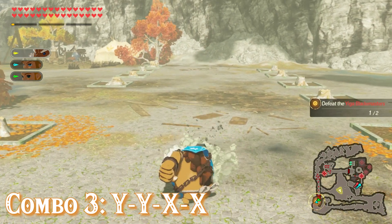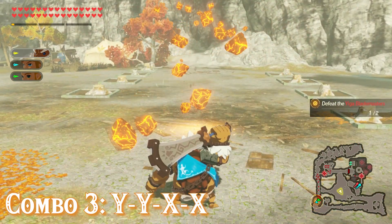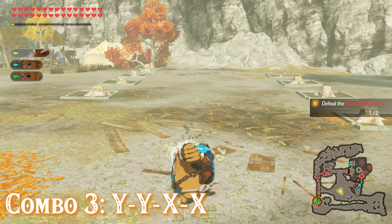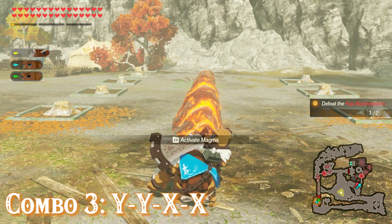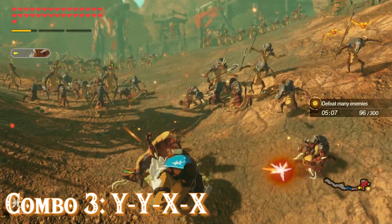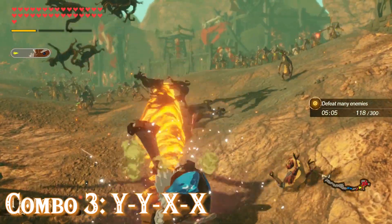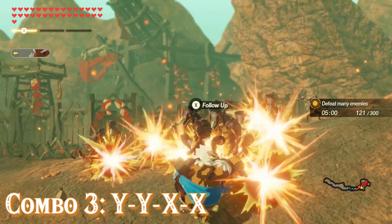Combo number three is the YYXX combo. The first two Y presses have Daruk do some normal attacks with his Boulder Breaker. The first X does a spinning swing, and then shortly after you can follow up with another X where Daruk slams his weapon into the ground and creates a magma ramp. You can activate that magma ramp by pressing ZR, or you can choose to do the Goron roll off of it — I'll show that in the quick tip section.